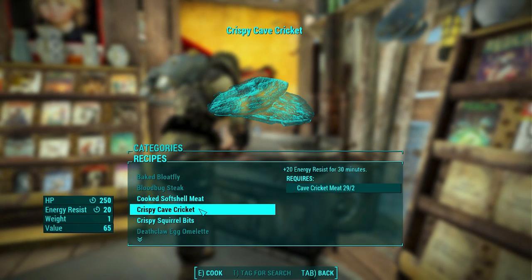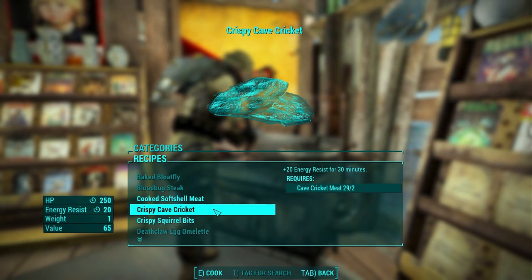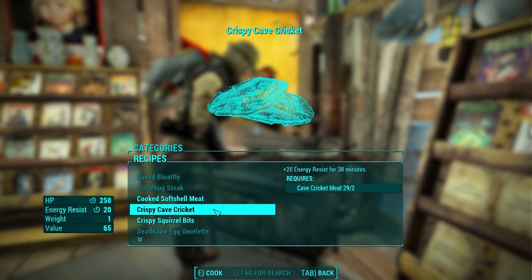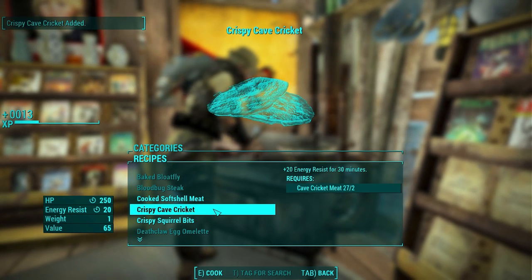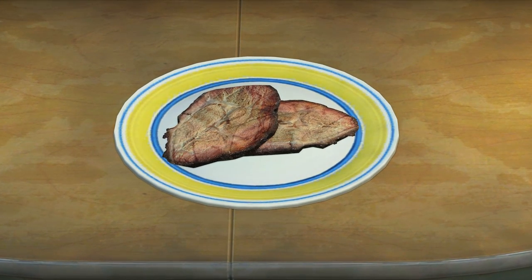First on the list is the Crispy Cave Cricket. It heals 250 HP over time and grants you 20 energy resistance — that lasts for 30 minutes. It costs 2 Cricket meat. Let's check it out. Now that looks delicious. Slather some barbecue sauce on there and you've got yourself some nice cricket jerky.